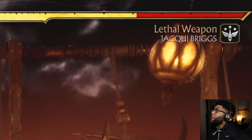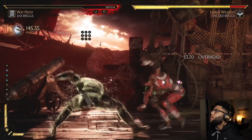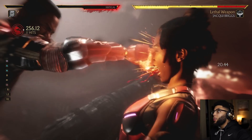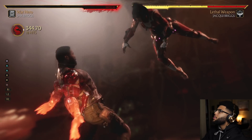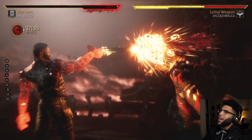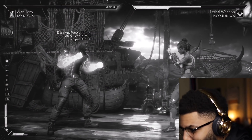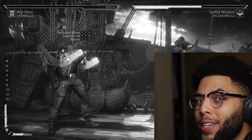Look at that damage - we can still do more. Peep this: we used Rip instead of duck and weave to do more damage. Watch - it should be at 390, 399. Boom.